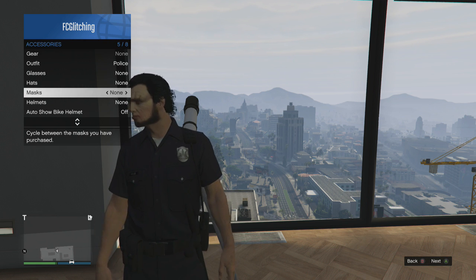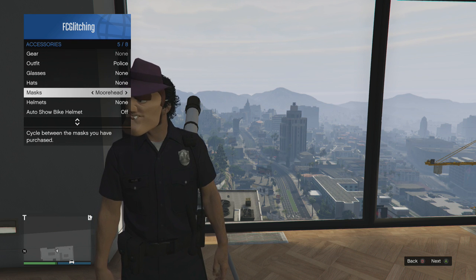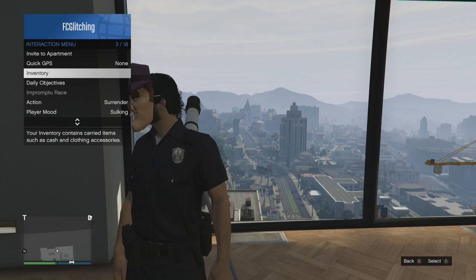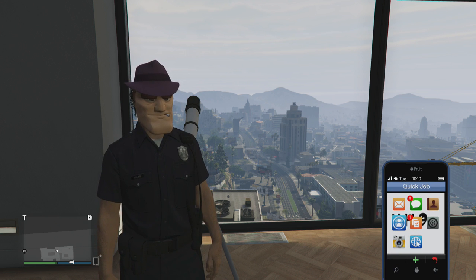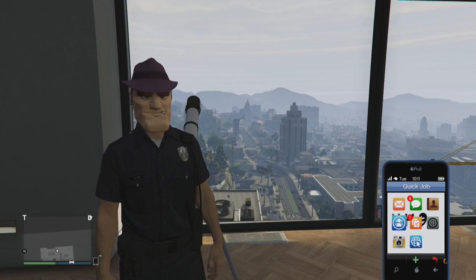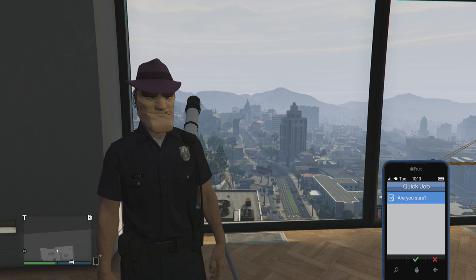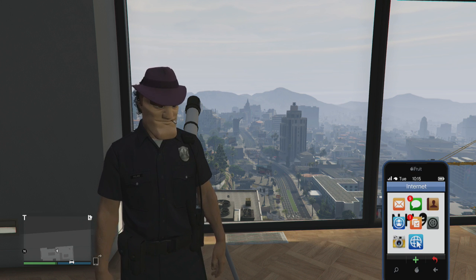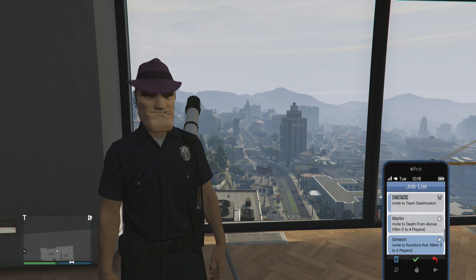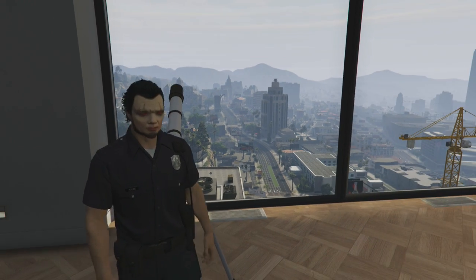The mask that you choose is going to be the mask you're going to be using for the glitch. I chose this cop one to match my outfit. Then once you do that, open up your phone, go over to the left and you're going to see Quick Job — go ahead and play a random quick job. It's going to ask you are you sure, press A, wait a second or two, then go up into your phone again and go to Job List and choose a random job from like Simeon or Gerald or someone like that.